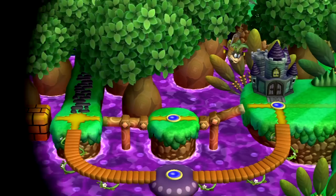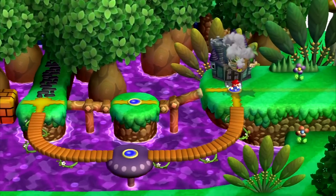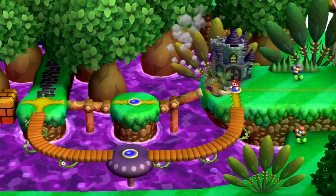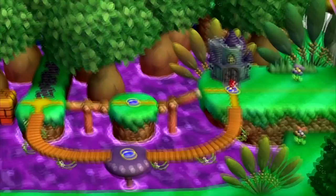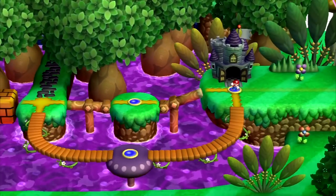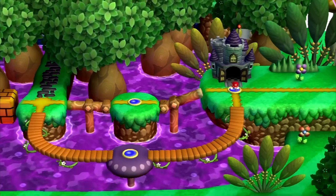Thank god that's over. According to the games, Iggy is depicted as a demented mechanical genius — that's why he made this castle to begin with. With it, Iggy just hopped his way out of here. Don't worry — it's not going to be like this in the later worlds; things actually get easier. We unlock a passageway to world six.